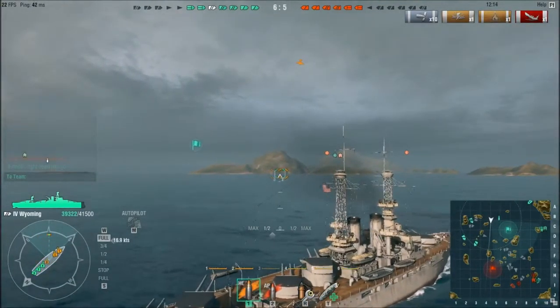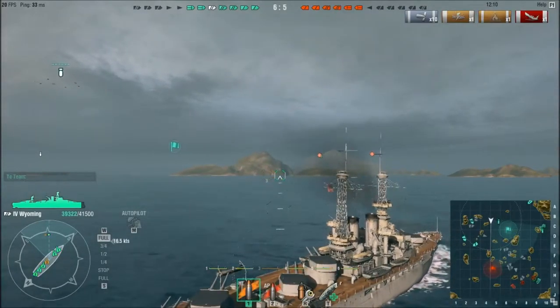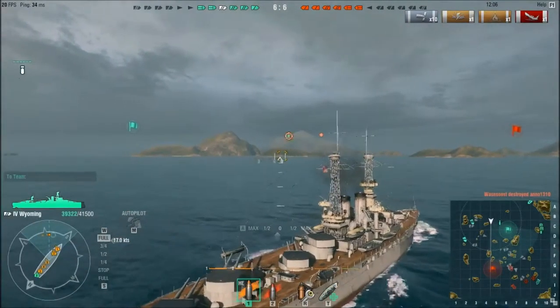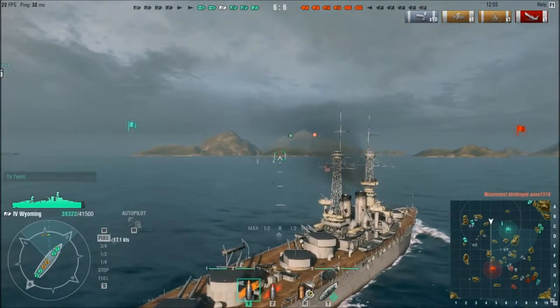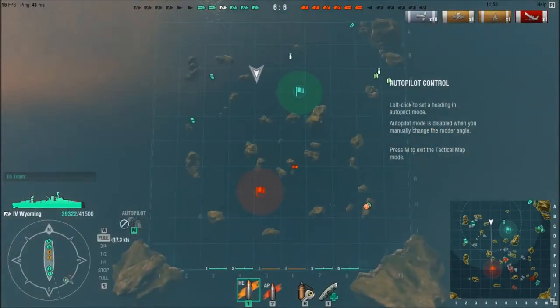I'm assuming this cruiser is going to come around this rock. If it does, I will be very happy to get some shots off on him. But I have a feeling it's going to take the long way around. Right now I can't really see anyone on the map — there's of course the ones we can see here through fighters. I assume he's going to come around this way. I'm hoping he'd come out that way, but no one will probably do that when there's a battleship coming down on you.